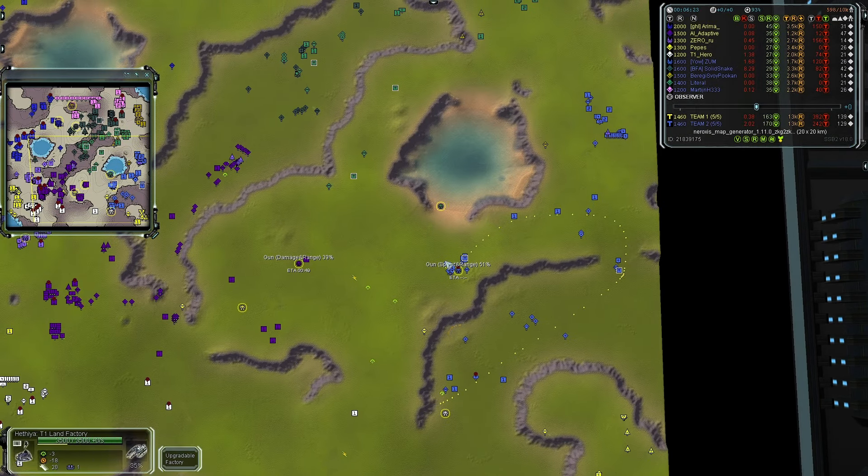The first com-on-com action of the game is between Arima and Martin. Arima is going for a T1 PD trying to force Martin away, and Martin is just bapping into the back of that commander. As that PD goes up, Martin will be forced to retreat. A radar system is coming online, and a T1 factory is being built — though it keeps getting shot down — but Arima is managing to pump out enough mass and energy.